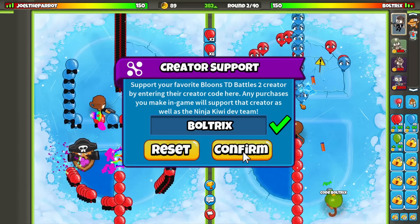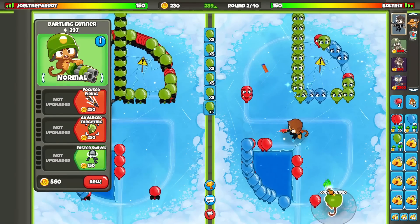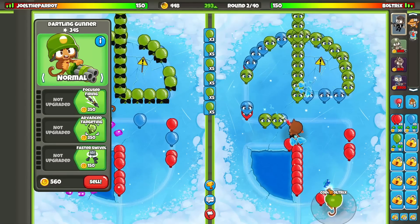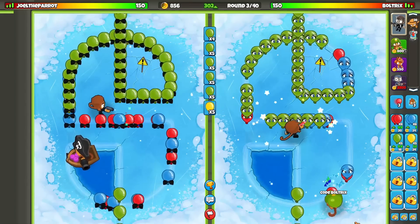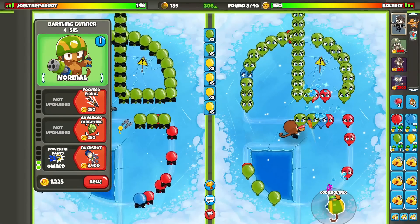I might even send Space Greens here, because we still need to go for the Powerful Darts before Round 3 Space Yellows. If we don't have that, we're going to struggle tremendously. But we are on a pretty long map — I think Nice is like the second longest map in the game, though I could be wrong about that.